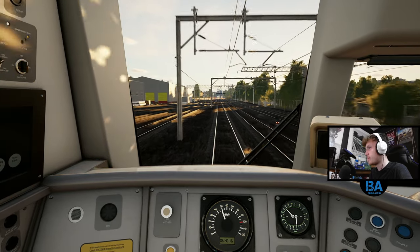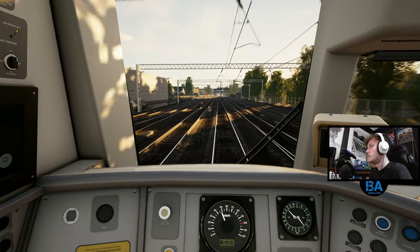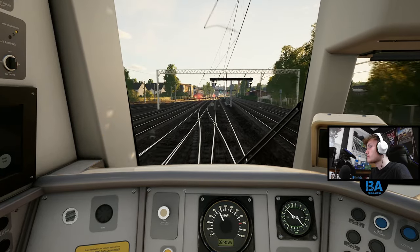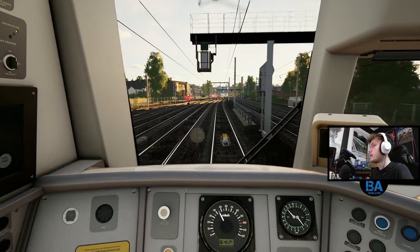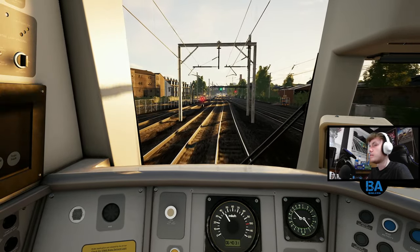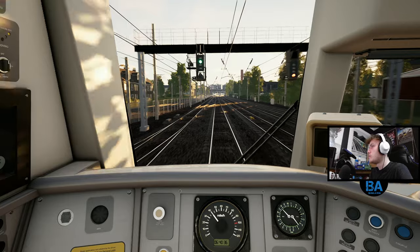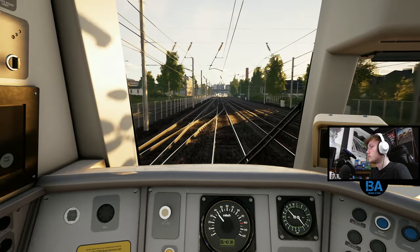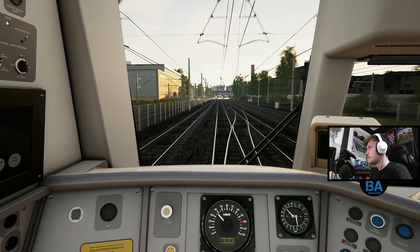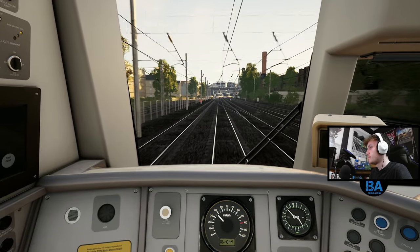We've done quite well doing this HUD-less. Right down for the 50, which begins quite shortly. And down to - there's the 50 - and then down to 35 coming into the platform. And now coming into Haymarket Station, the penultimate station. We'll soon arrive at Haymarket. Don't forget to take your belongings with you before you leave the train.